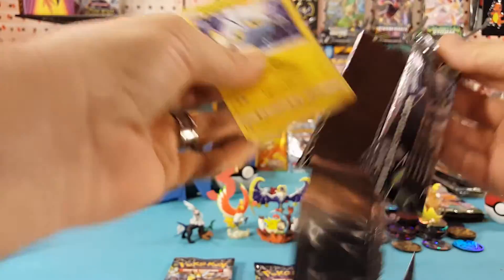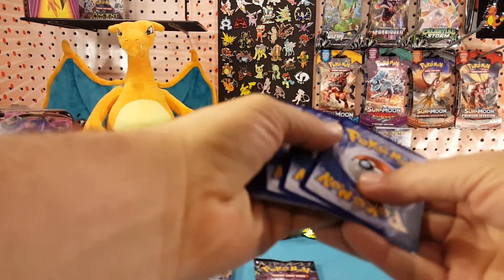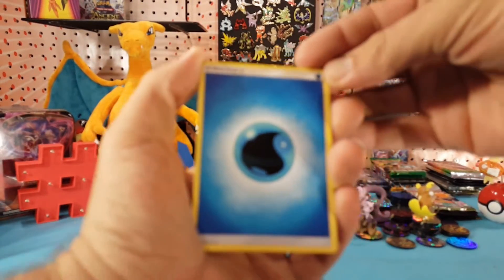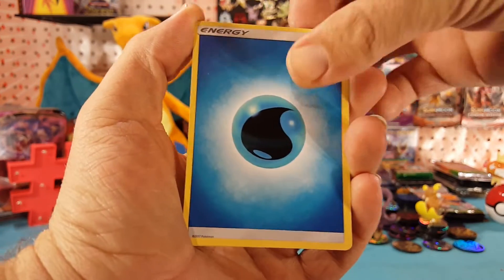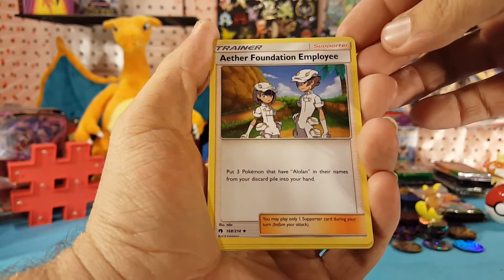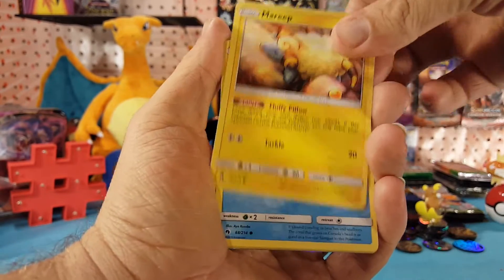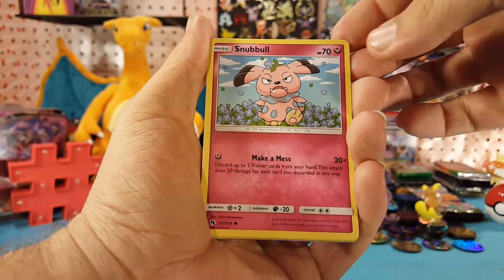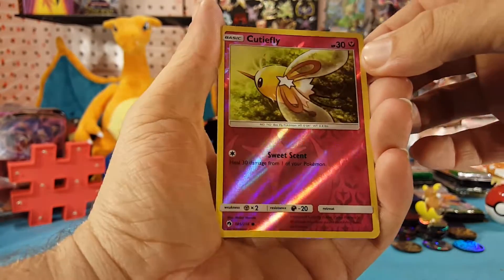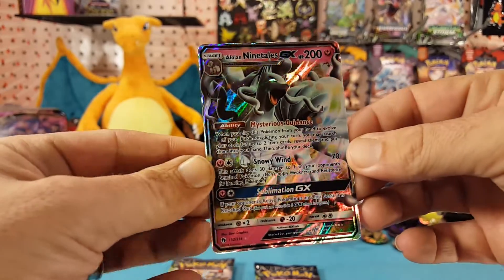This pack just doesn't want to cooperate. We have water energy, Minun, Kirlia, Aether Foundation Employee, Chinchou, Mareep, Marill, Snubbull, Slugma. Cutiefly is our reverse and Alolan Ninetales GX is our rare — very nice.